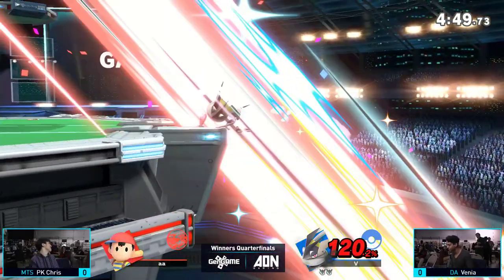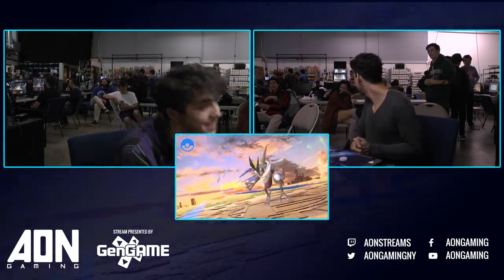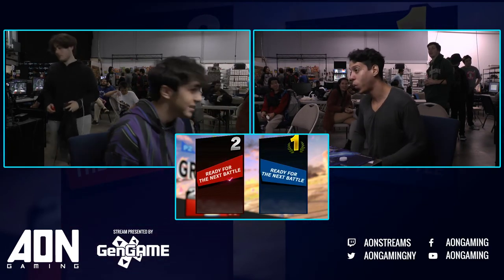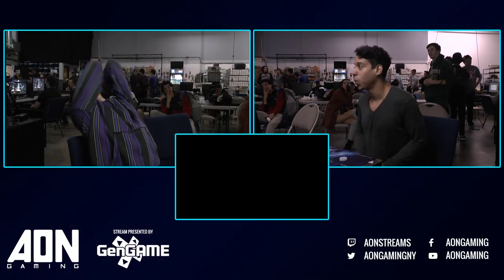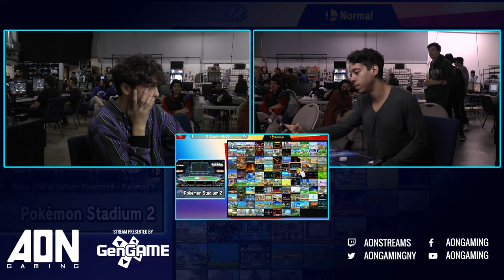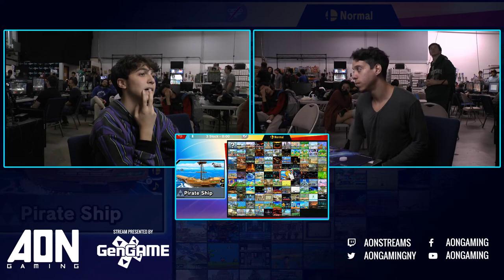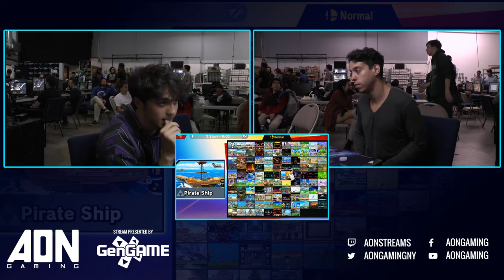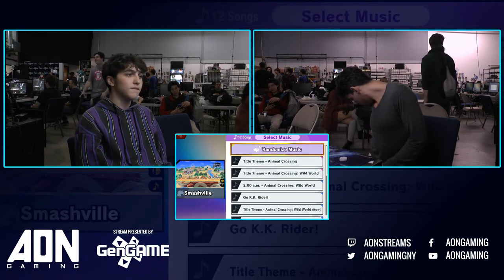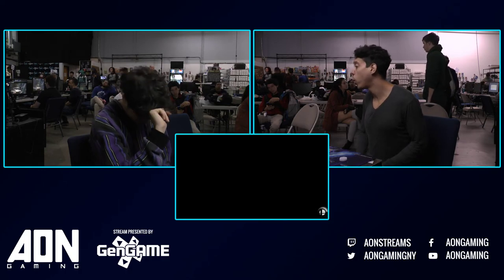Chris isn't able to redirect the PK Thunder in time — unfortunately not. Very smart by Venya. That was an excellent edgeguard. Just systematically took all his options — took the double jump, used the Hydro Pump to stop the air dodge from him grabbing ledge, and then uses another Hydro Pump to mess up the PK Thunder. Pushes him away from it, and it's like: either you're sending yourself into the blast zone, or you're not getting back at all. That was such smart play. That's why he does well — once you're off stage, he just keeps putting pressure on you. Even if Hydro Pump isn't doing damage, he's putting you in a less favorable position or flat out preventing you from getting back.